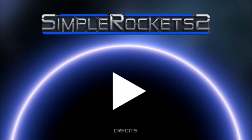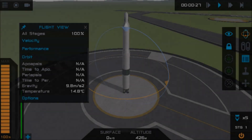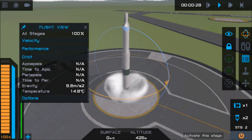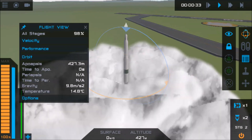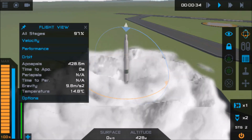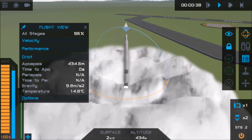Anyway, before we go too far down that rabbit hole, let's jump out to the launch pad where I have rolled out a simple rocket which is hopefully going to be able to deliver our special cargo out to Scylaro. Out on the launch pad I throttle up to full and ignite a cluster of five Apex engines that form the powerhouse behind the first stage of this rocket and begin my crawl into orbit.